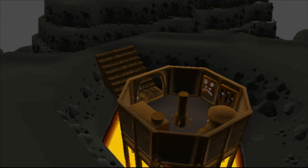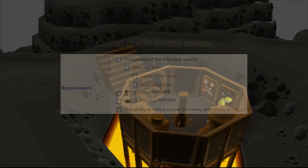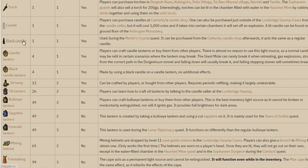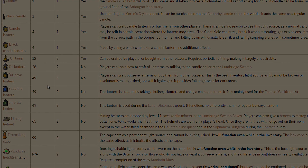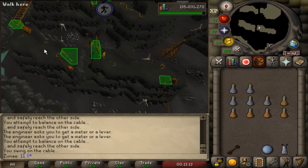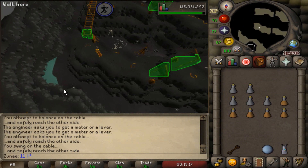Let's start out with the requirements. To access the city of Dorgesh-Kaan, you're going to need to complete the aforementioned Death to Dorgesh-Kaan quest. You're also going to need to have a light source — this can be anything from a candle to a fire-making cape. I will leave a link to all the light source items in the description. Like I said earlier, you're also going to need an agility level of at least 70. The higher the better, because you can fail the course even at level 99.